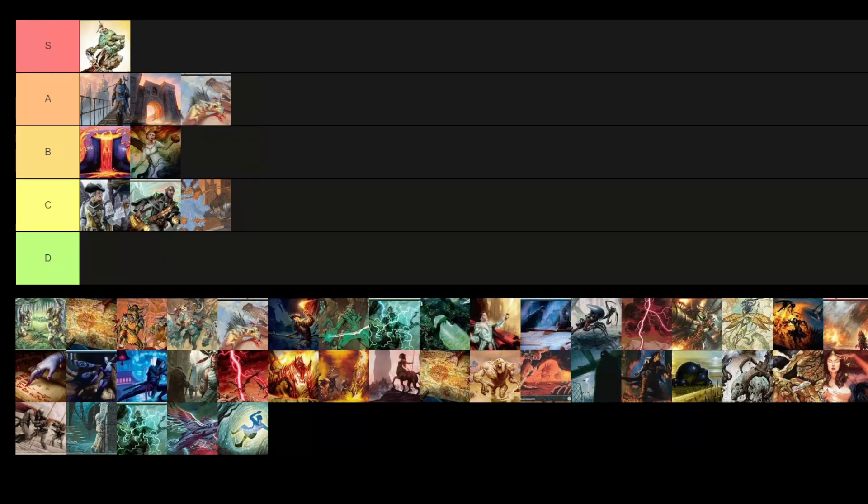Dimir Terror — easy A tier. Still a very viable deck, a little on the pricier side because of like four key cards you need playsets of. The deck is very powerful, very fast, with enough controlling aspects to slow the game down until you get your big threats out. It also picked up a new card from the new set. Black adds versatility through cards like Unexpected Fangs and removal packages, giving it that little bit of extra reach to deal with bigger threats in the format.